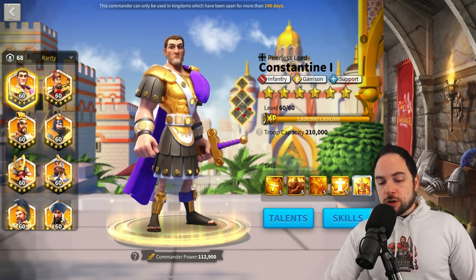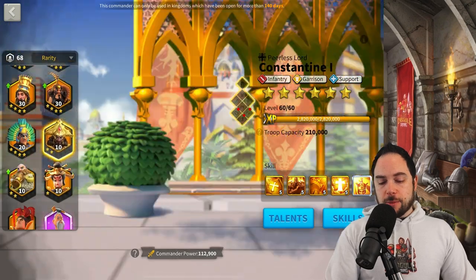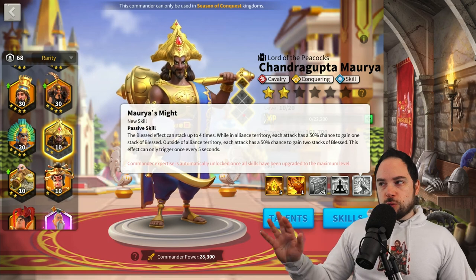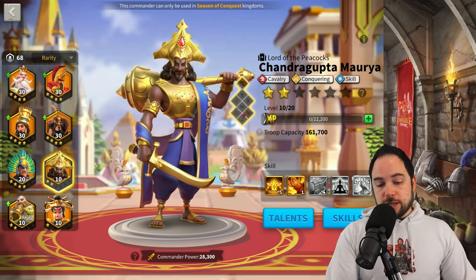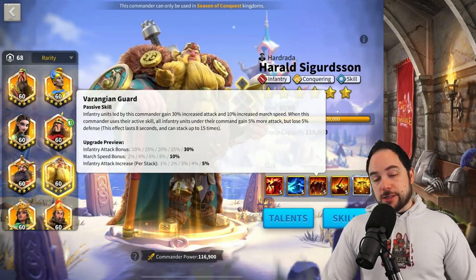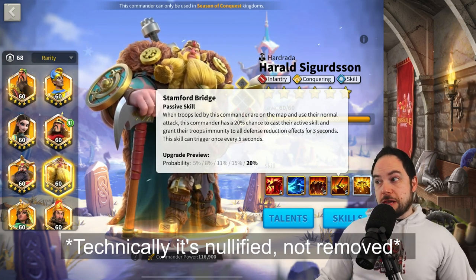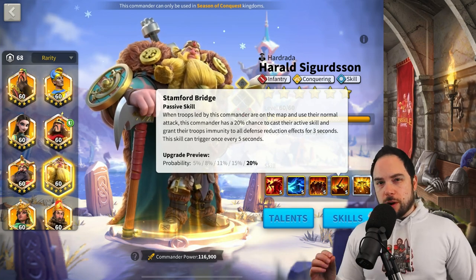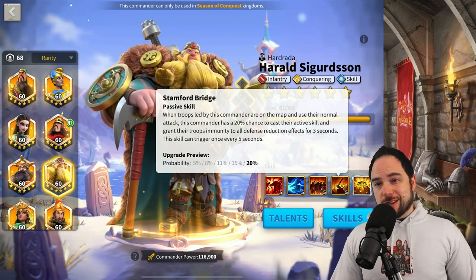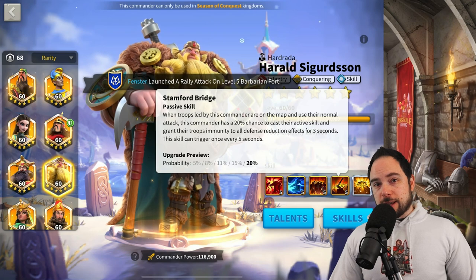I also haven't included Chandragupta and Harold because the way their skills work, you need them maxed or nearly maxed for maximum value. Chandragupta has stacks of blessing — you get more when he's expertise'd, so don't mess around with him. Harold has a stacking defense debuff that is removed when his fourth skill triggers, so you really need Harold at 5-1-5-5 before using him. There's so much more value with his fourth skill maxed that most players will need to take him to expertise anyway.